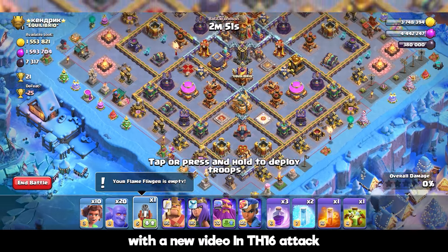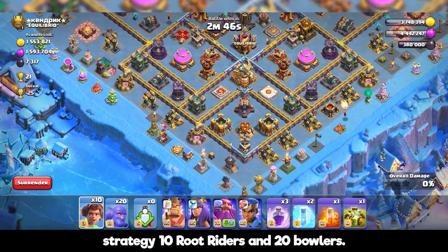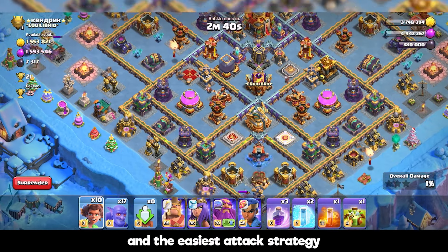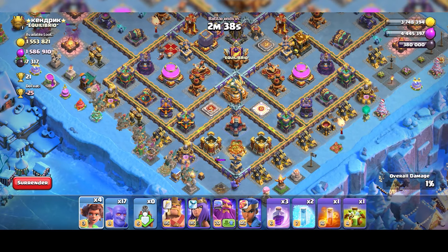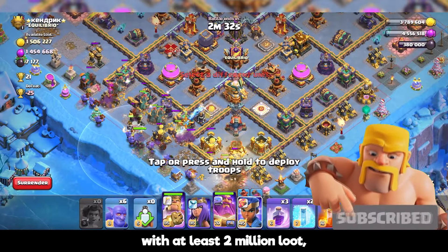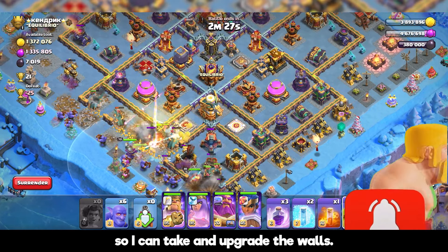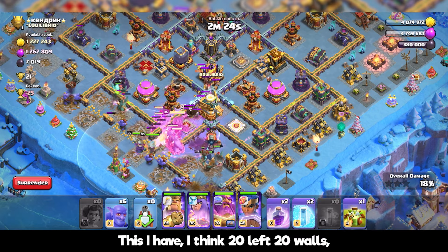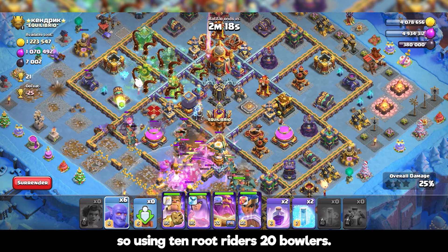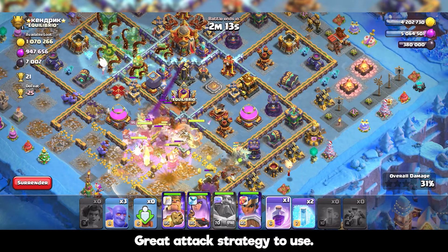What's up everybody, Kagz Gaming here with a new video. This is a TH16 attack strategy: 10 root riders and 20 bowlers. This is one of the best and easiest attack strategies to make sure you get the three star and all the loot. I attack only bases with at least 2 million loot so I can upgrade the walls — I have about 20 walls left. Using 10 root riders and 20 bowlers, this is a bowler spam attack strategy, easy to use.